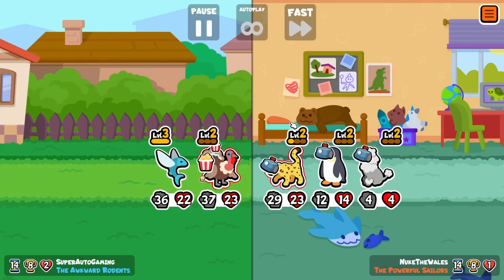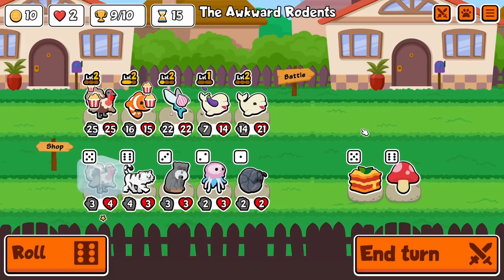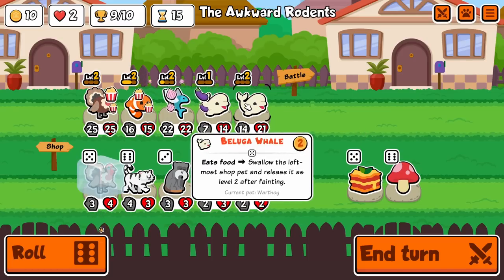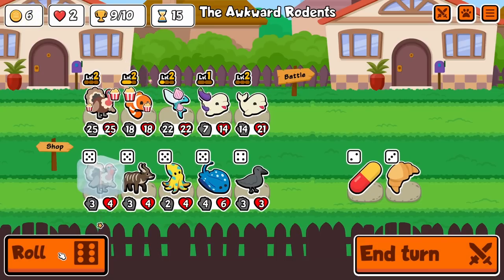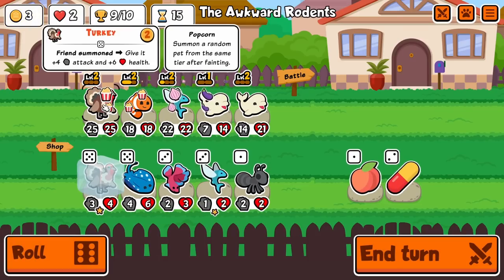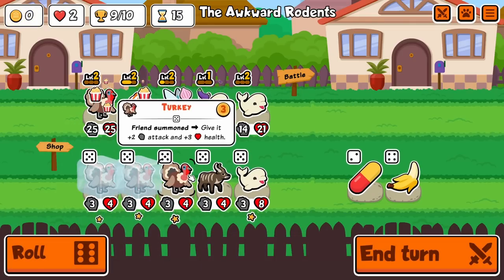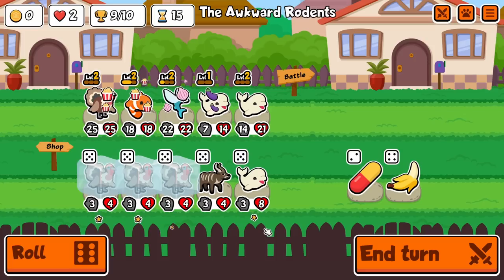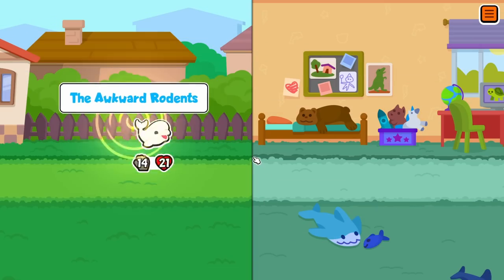Easy money, look at this. We stay winning. Mushroom isn't really gonna do it for me. German Shepherd would probably be way better than Turkey — but we're doing it this way. Let's see if we can end it off here. Yeah, German Shepherd would be insane instead of Turkey.